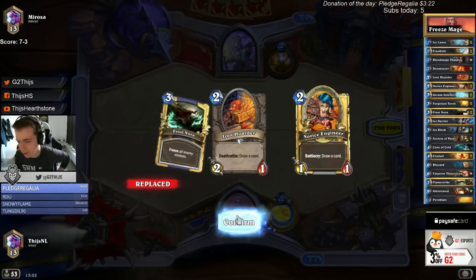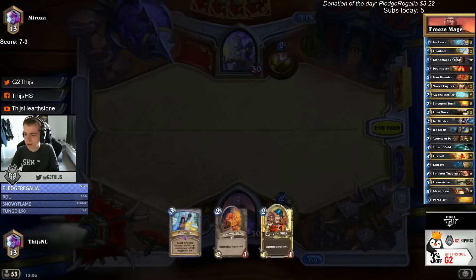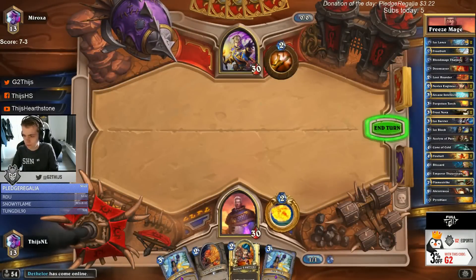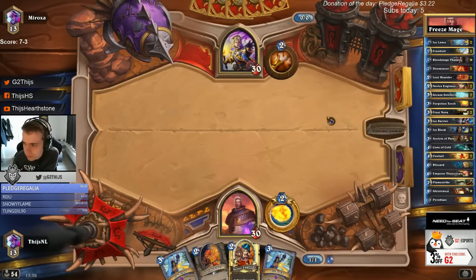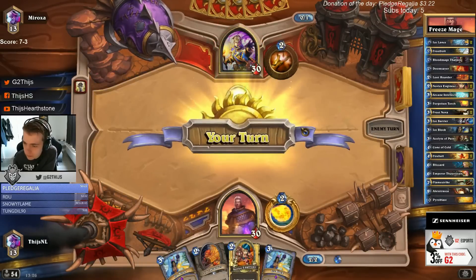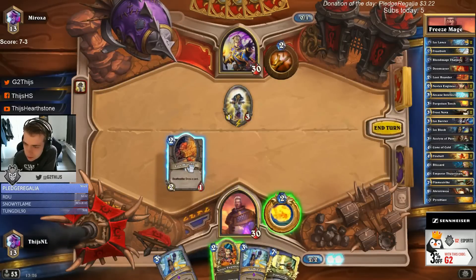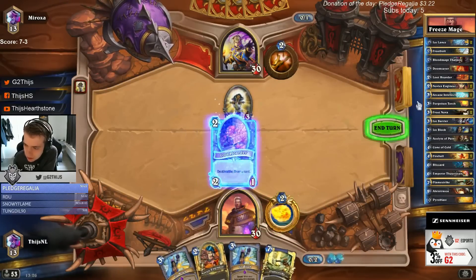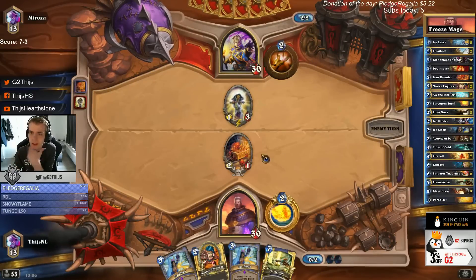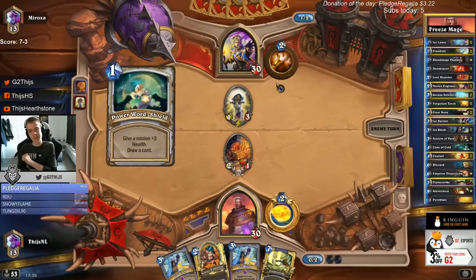I think you keep all the card draw possible, especially against C'thun decks. Yeah we just go with our own game plan here. He has a super nice trade heal, draws a card, but we are also drawing a card. We are drawing Freeze Mage cards, he's drawing his cards, so I guess that's a fair exchange.